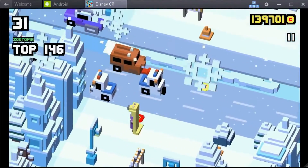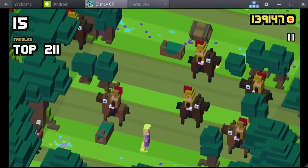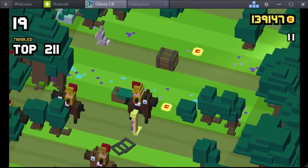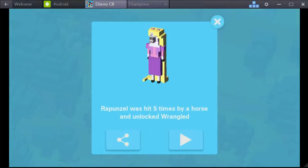To unlock the Wrangled character, you need to play the game as Rapunzel from the Tangled theme. While playing as Rapunzel, some of the moving obstacles are soldiers mounted on horses. Once you've crashed into these horses 5 times, Wrangled is unlocked the moment you die.